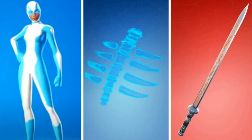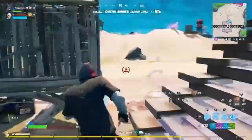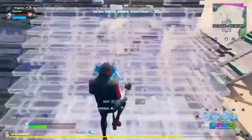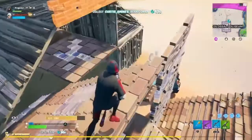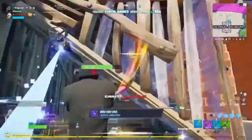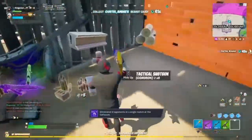Moving on to number 5, we've got another female superhero skin in the white and blue version with the half mask, paired with the Spectral Spine backbling and the Daywalker's pickaxe. The Daywalker pickaxe is one of the most try-hard one-handed pickaxes in Fortnite. This is actually one of my favorite try-hard superhero skin combos in the game.